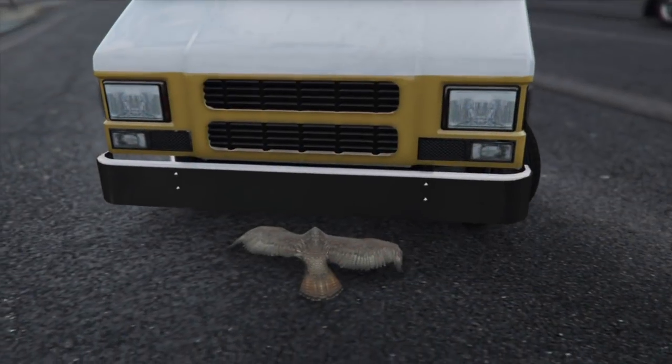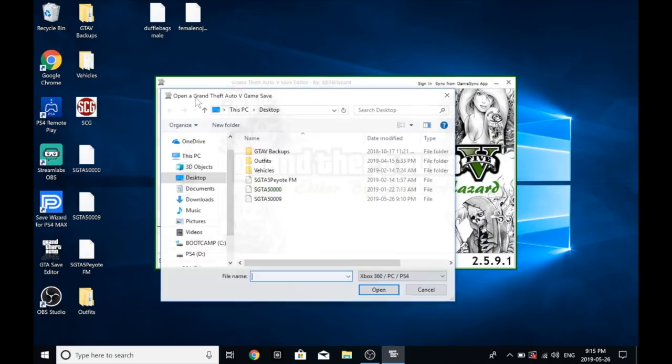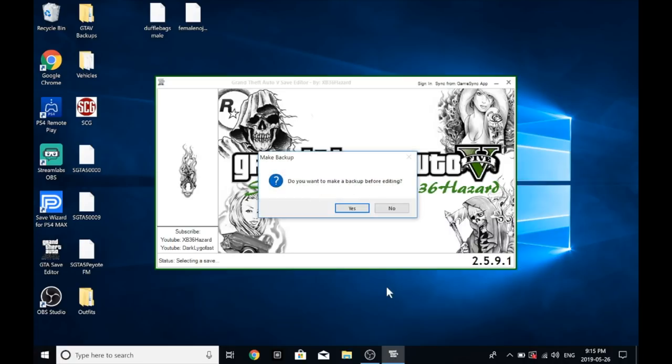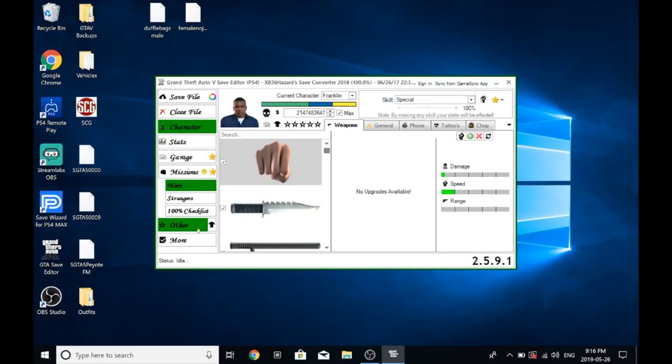So here we go. We're on our PC and we're going to load up Save Editor — I get Save Wizard and Save Editor mixed up, but this is Save Editor. Once you've loaded up your save, go into the outfit section, the Actor Editor, and edit your shortlist actors.